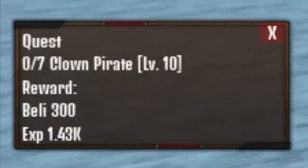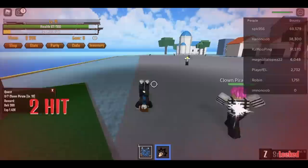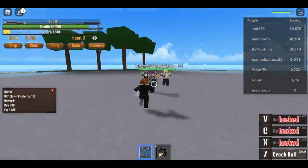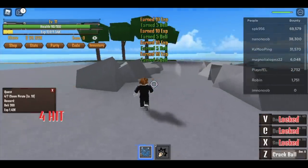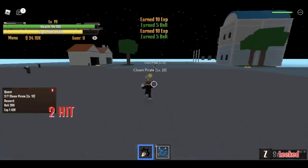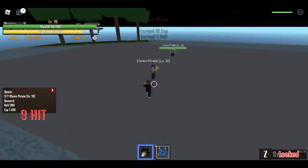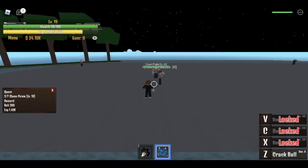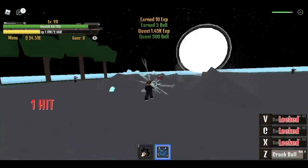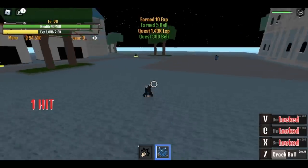Once you reach level 11, it's time to do the clown pirate quest. Any tips? Just lure them and use your first skill to kill two at a time. The range won't let you do it directly, but you can punch one, lure, and kill two at a time. Punch, lure, kill — you're gonna do this until you reach level 20.